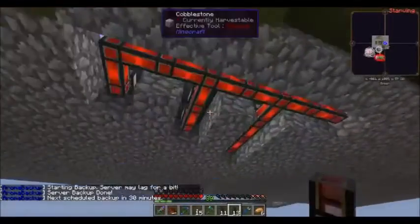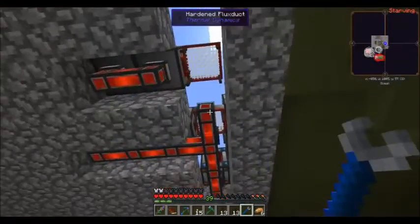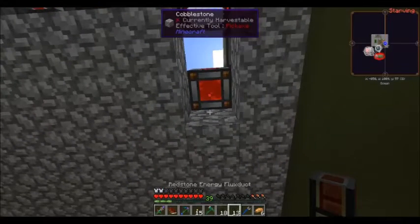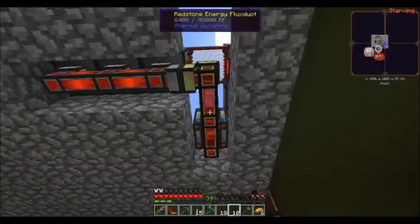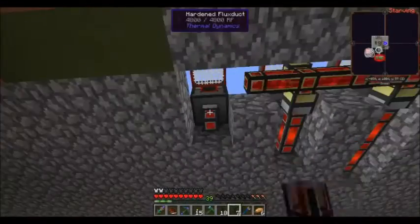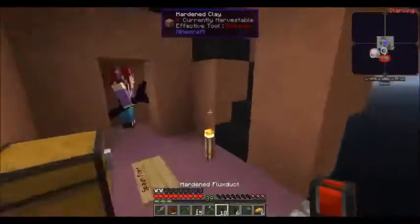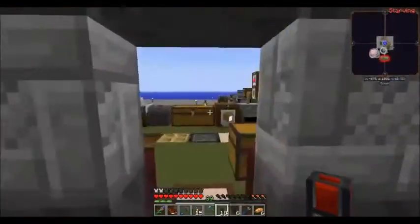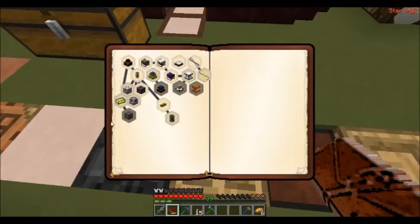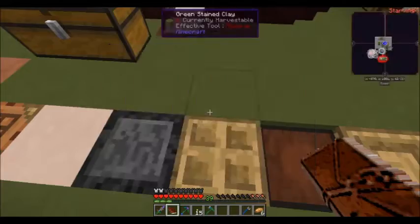I've built out a bit of a basement area over here, so we can run a main line along here using the new flux ducts. We'll save what else we've got for a little while later. In the meantime, let's see what other types of power generation we can come up with. Looking in the quest book, let's do a steam boiler and a steam turbine and see what we get.